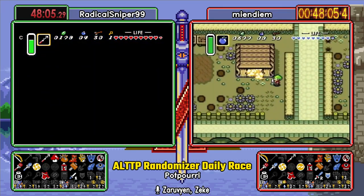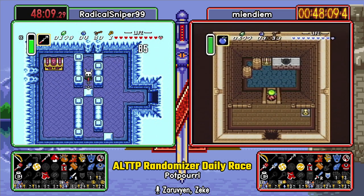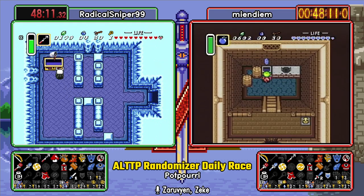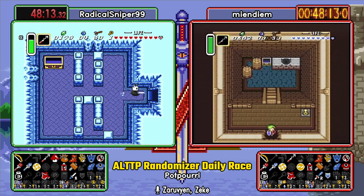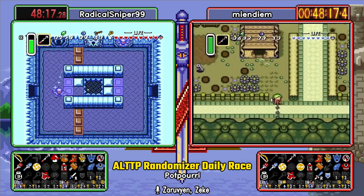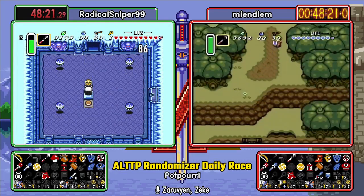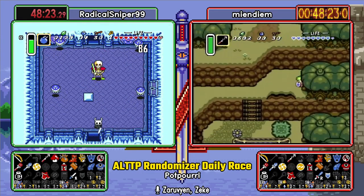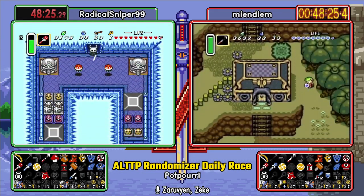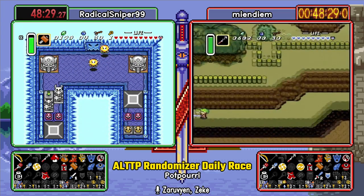This is a dungeon where you can get a friend of ours — a very good NMG runner and good rando runner named Trinex. Hey, look, a bug net. Were you laughing in the way I segwayed that one? Yes. I think it was also kind of a plot twist in a way. I was not expecting you to say Trinex. I was like, not sure where you were going with this, Zeke, but I'm here for it.